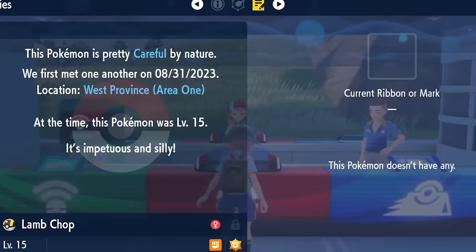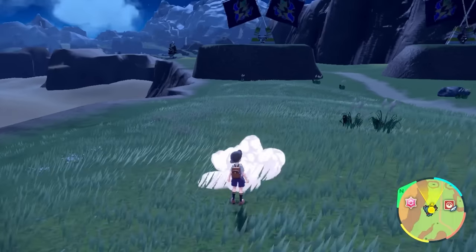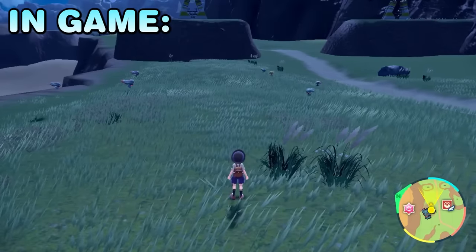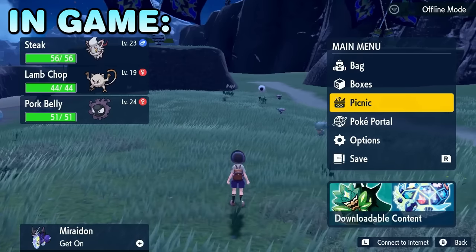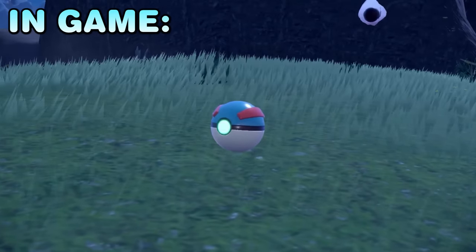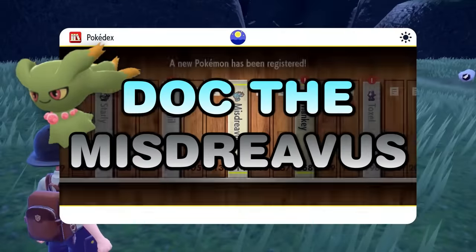Normally I wouldn't use Lamb Chop until she fully evolved, but I'm making an exception this time. With Lamb Chop taking no time to find, I was ready for my next hunt, but I wasn't as lucky even using the outbreak method - this next shiny took me over 5 hours to find. After a stressful encounter, I finally caught it. I had to name this one Doc after my Discord mod, because it's their favourite shiny and favourite Pokemon - I can't disrespect them by not naming it after them.